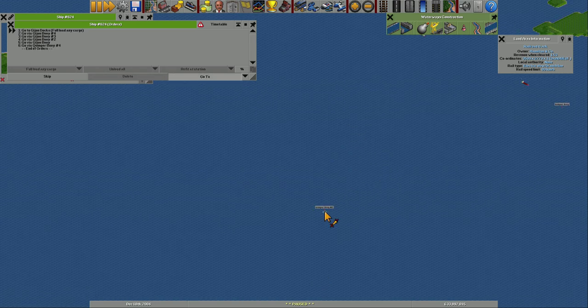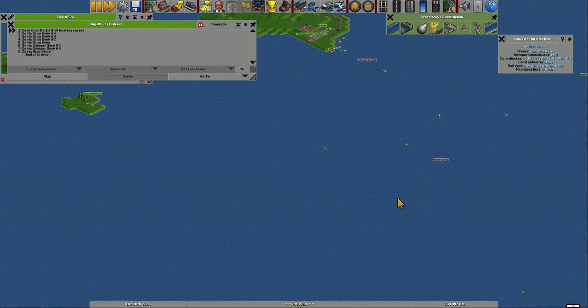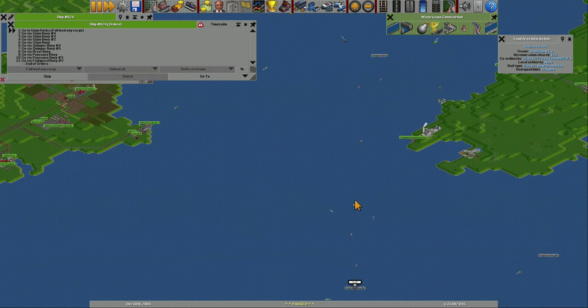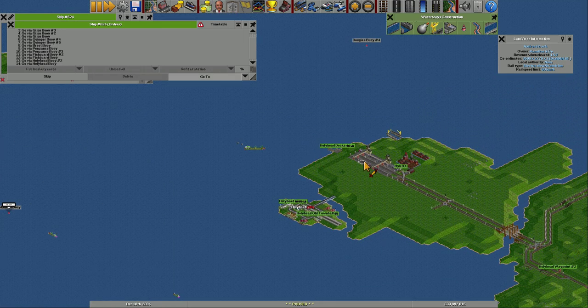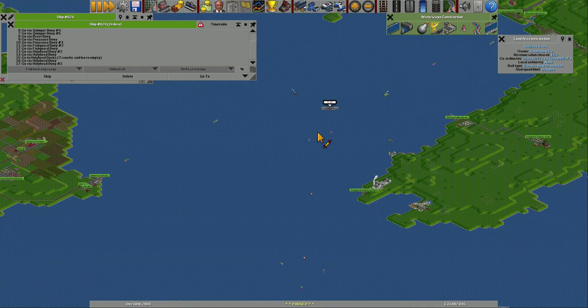Yeah, I know this is one of the most boring things you can do - watching someone else doing shipping lanes. But whatever, that's just what we are doing right now - having fun building shipping lanes. And there, and here, just to not get stuck in anything. And then get to Holy Head, transfer again, and then just return the same way, which should work just fine.